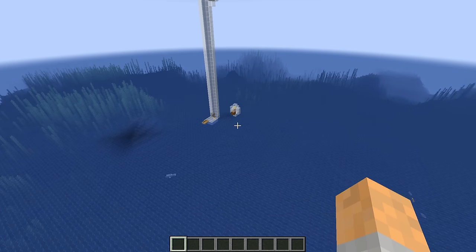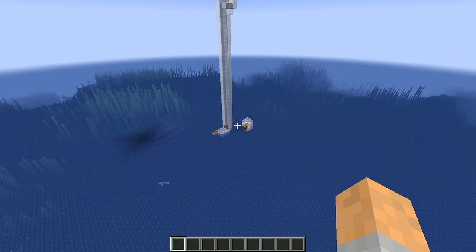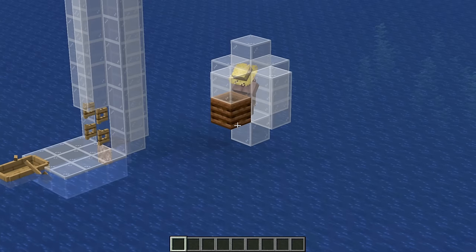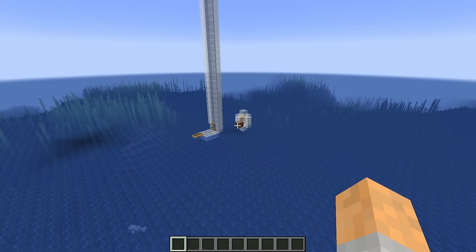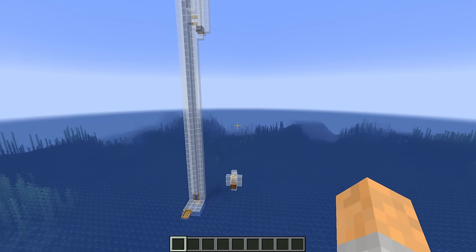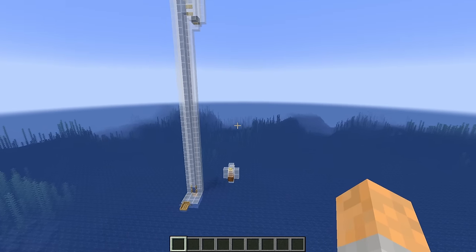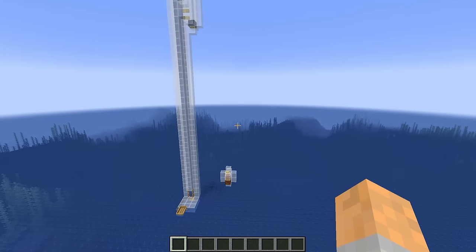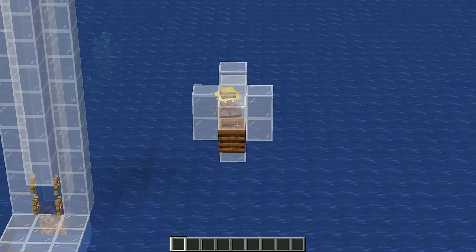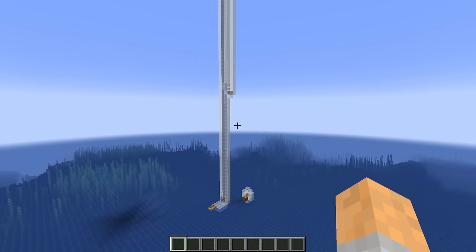With all that said, it's very important when building this farm that you get all your measurements correct — if things are out of whack, some of the farm won't work. Pay special attention when placing blocks and make sure you know the coordinates of your composter. When finding a build site, we built it in the ocean where there are no spawnable blocks. I'd suggest finding an ocean where there are no spawnable blocks for at least 70 blocks radius from the composter. Another alternative is to build this in the End over the void, which also guarantees no spawnable blocks.